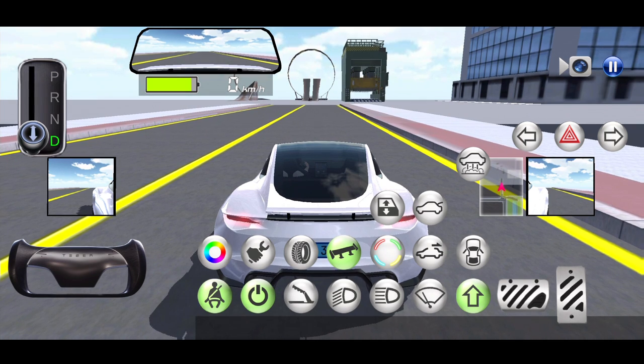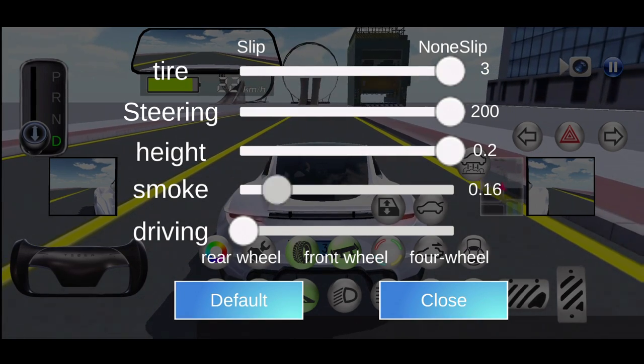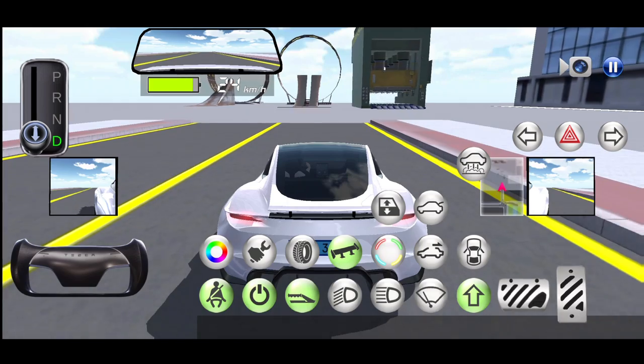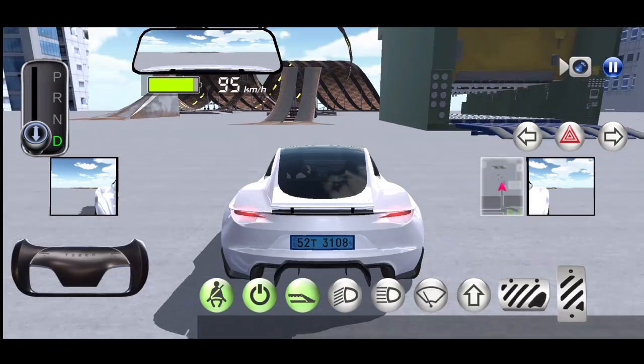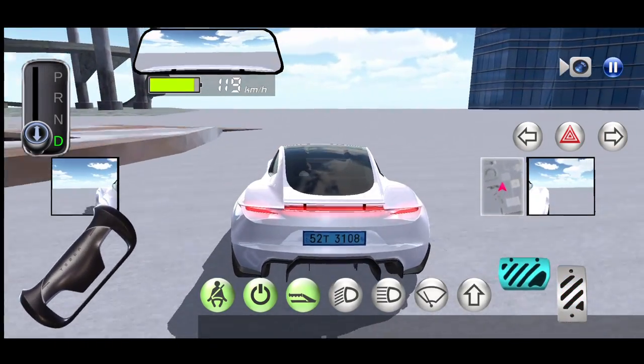Now once you're loaded in, turn your vehicle on. The first thing I'd suggest is go into the time menu and then increase the height all the way. Just follow where I go — this is going to be the first part of unlocking all the vehicles.